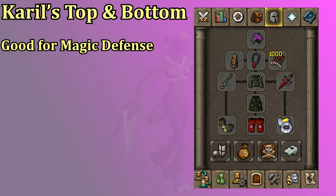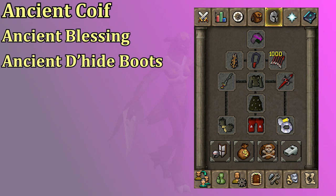Karil's Top and Bottom are very important for the fight. They have good magic defense, which is important in the Nex grind, and it's also important to have an Ancient item on you, so I have the Ancient Dhide Coif. You could switch out for the Helm of Neitiznot and then wear some Ancient Dhide Boots instead for pretty similar bonuses.